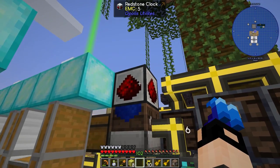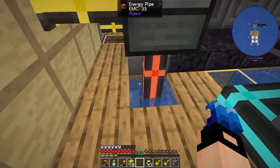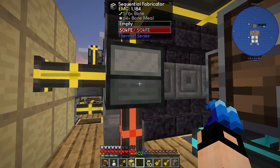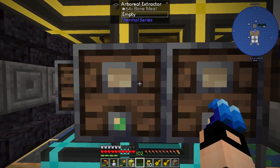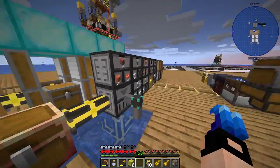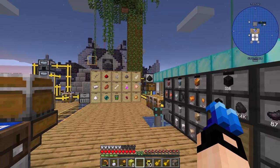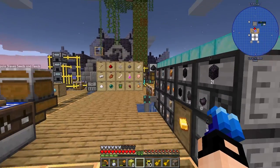I'm taking bones from the farm and I've got a sequential fabricator making the bones into bone meal, putting the bone meal to the arboreal extractors which makes more latex. It's a slow process — the latex, the rubber, the cured rubber — but it's steady. We've got a steady flow of cured rubber which is amazing.